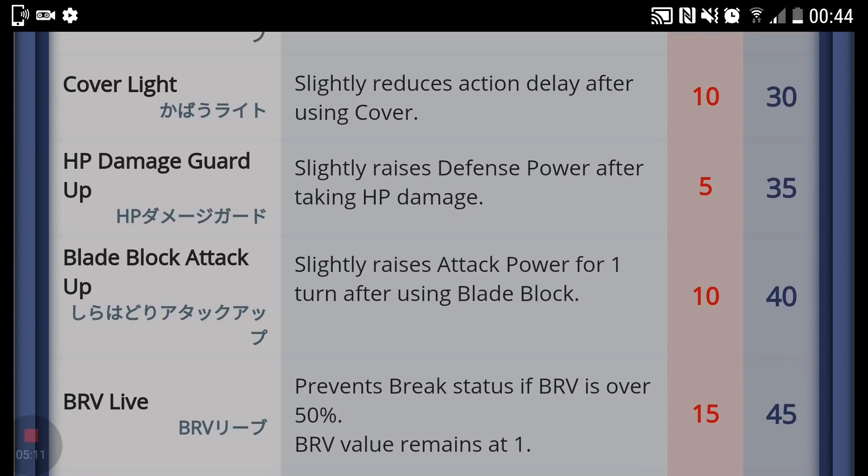At level 45 is Brave Live, which prevents break status if your brave is over 50%. This one is good because if you can't counter or dodge and the boss throws a surprise magical attack, at least Galeath doesn't get broken — and that is absolutely critical. Not being able to get broken when your brave is above a certain value is really good. Being able to avoid a brave break means your enemy doesn't get to have that huge break, giving you time to readjust your strategy.